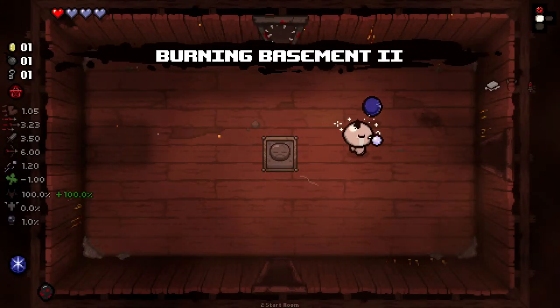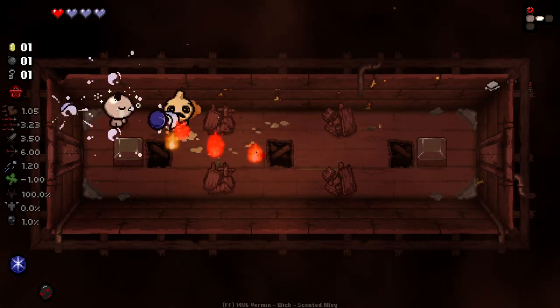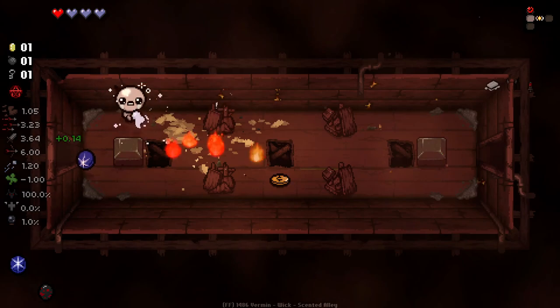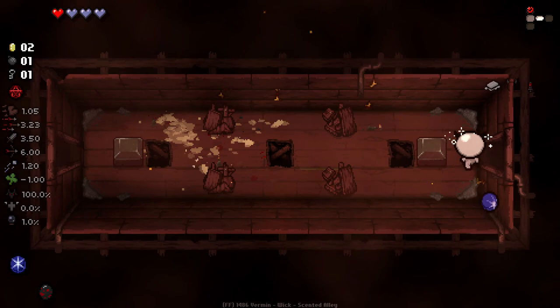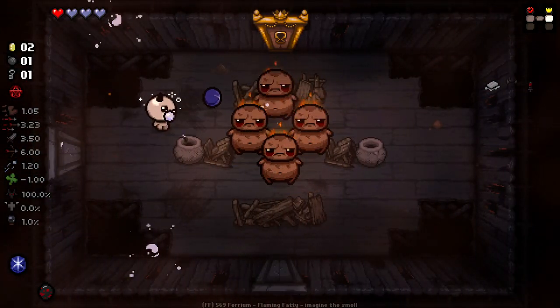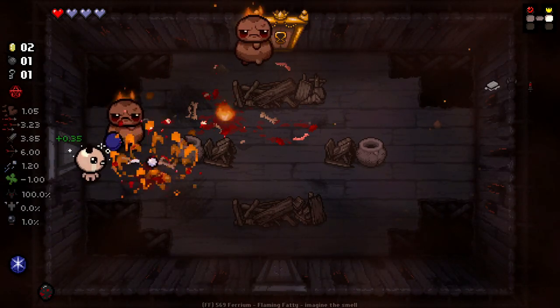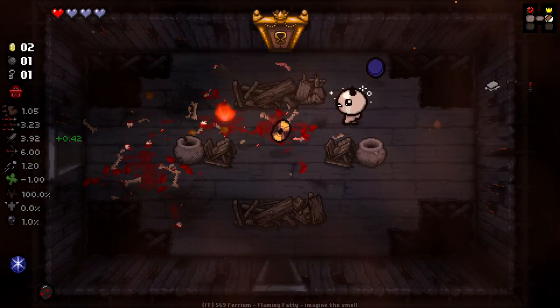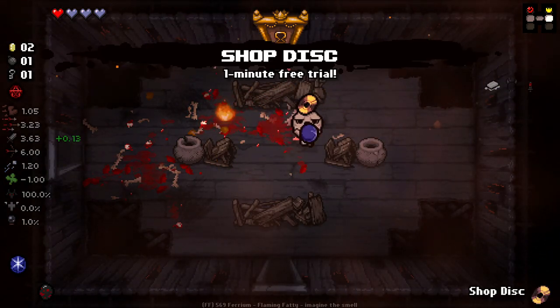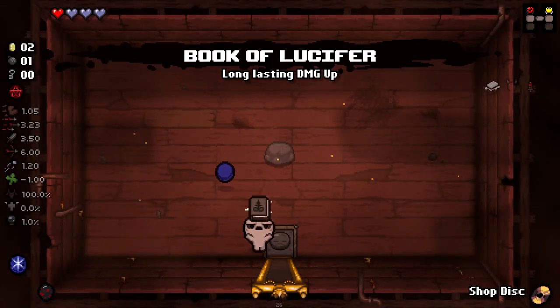We need money right now — money's kind of a big thing for us. It's nice to know that you get a rock out of killing the boss as well. I'm wondering how much it costs to use that drill — I'm assuming it either re-rolls what we already have or digs up a new one. We got the shop disc — that's 60 seconds of shop items. We also got Book of Lucifer, which is great. We'll use that now — that's damage for the floor.